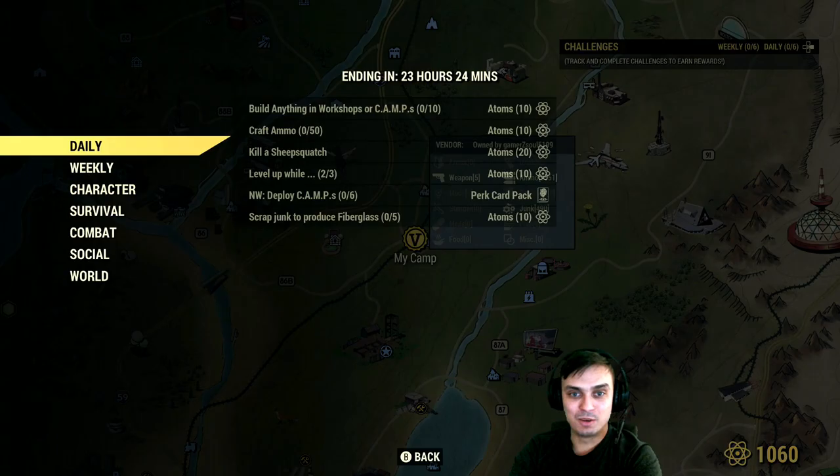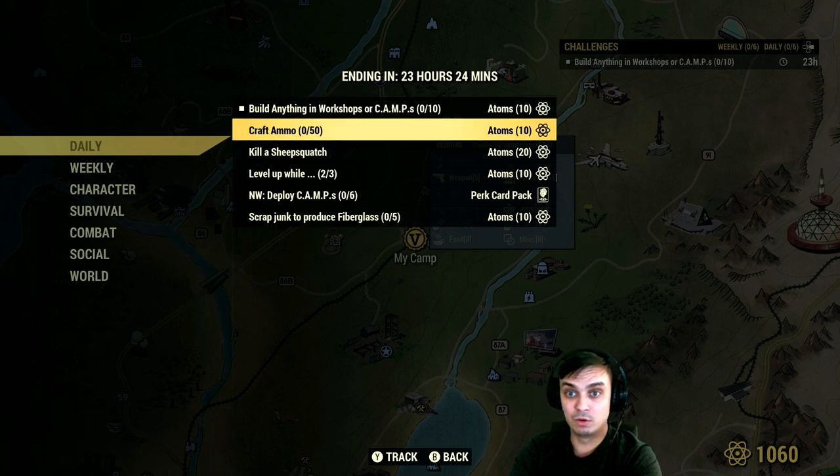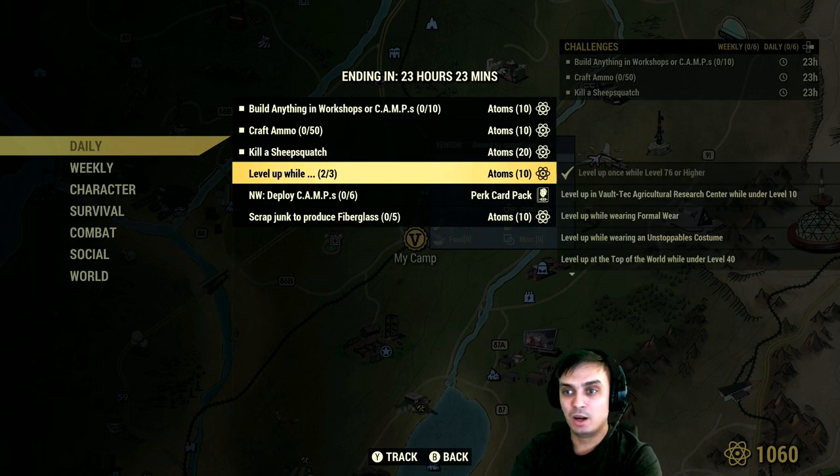Alright so let's take a look at the daily challenges. Today for the daily challenges we need to: build anything in a workshop or camp — that's doable; craft ammo — doable; and kill a sheep squatch. I'm going to look for the free range event, and if it pops up then I'm going to do it.